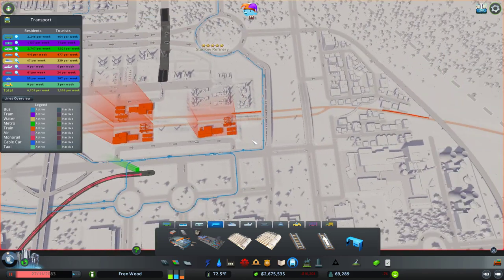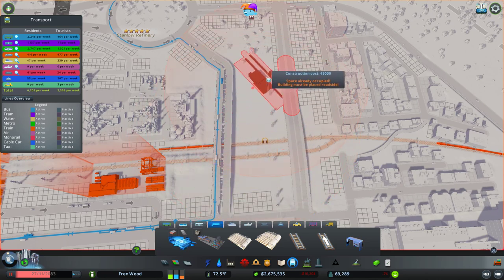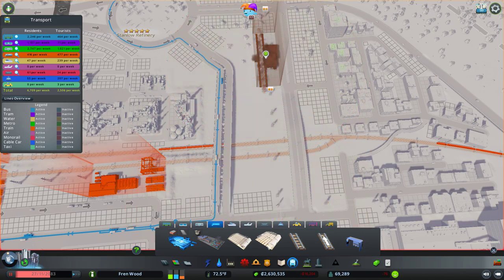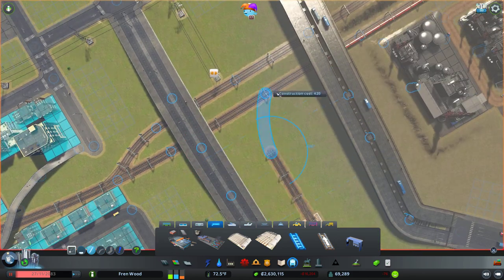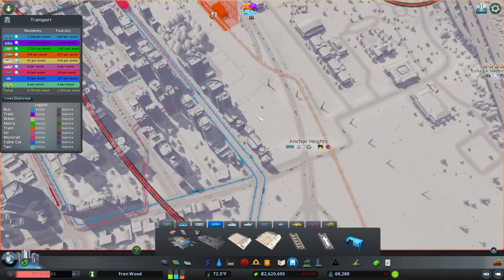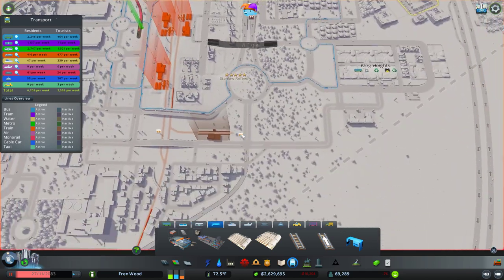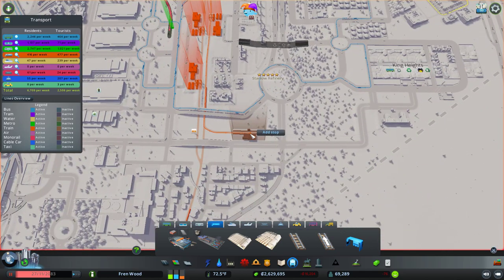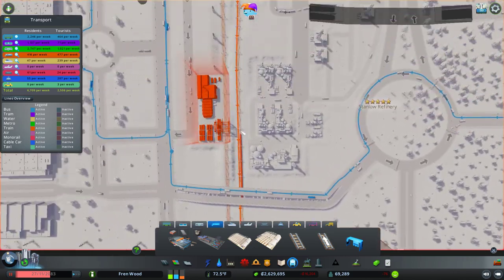We do have office buildings down here so maybe we should be adding a train station in there somewhere — maybe here along the main road. Just delete that power line. So that will work with that. So that guy can stop there and we're probably going to rework this line in a moment anyway.